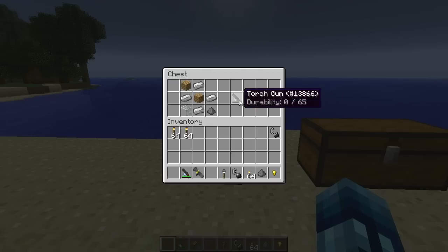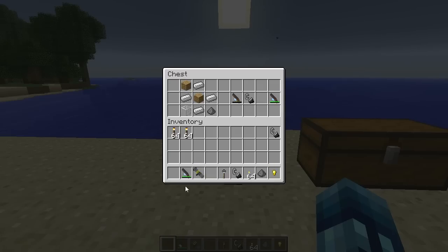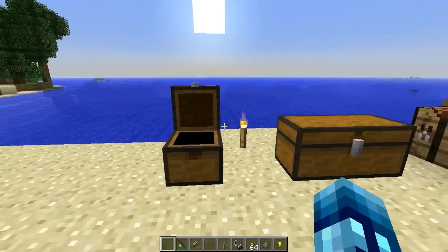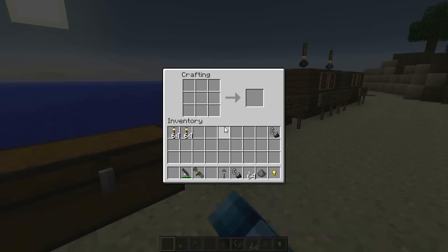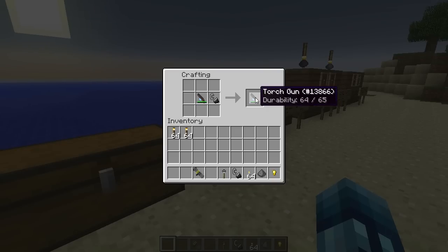With that torch gun, you put flint and steel in the crafting bench and you'll get a torch gun with more durability. It fills up to 64 or 65 - it won't quite reach full durability. The more you use it the durability goes down, and you can refill it in a crafting bench. For example if it's at 63, add flint and steel and it goes to 64.